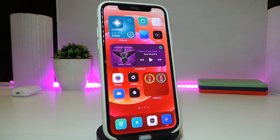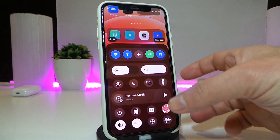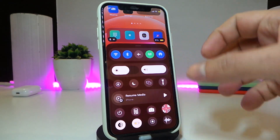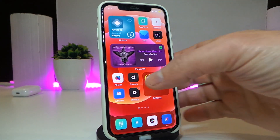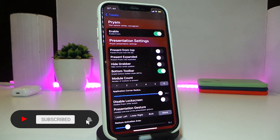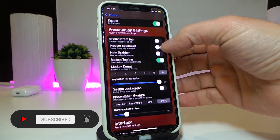Number one on my list will be Pricium. This tweak gives your Control Center a really nice look — you can see the toggles and a cool setup. If you want to download this on your jailbroken device, go ahead and navigate to its settings. The tweak provides you with many settings where you can customize different kinds of things.